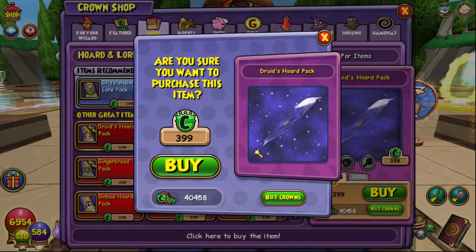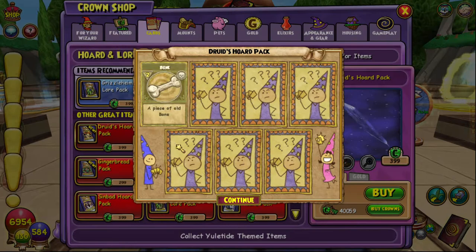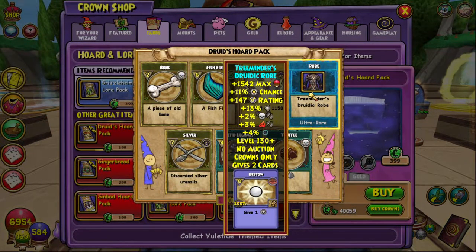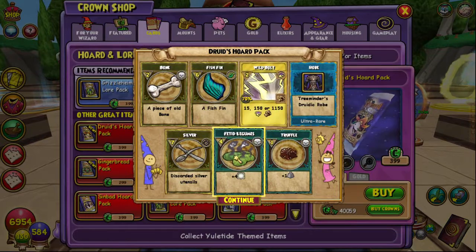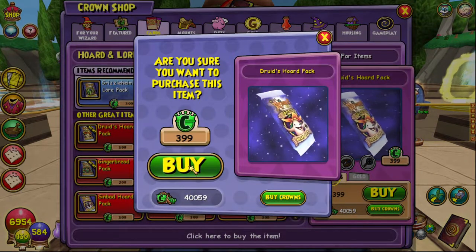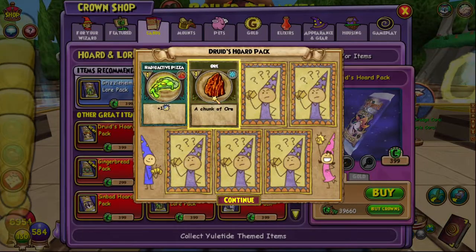We've got our first robe which is Death and Fire - gives a lot of health, a bit of pip chance, lots of block, some resist and some pierce which is kind of interesting. Also 'Bestow' which gives one pip for zero pips - that seems like a very weird card, but sure. Otherwise not much, so we're just going to go down to 30,000 crowns to try and keep as many as possible.